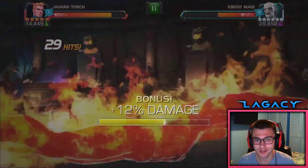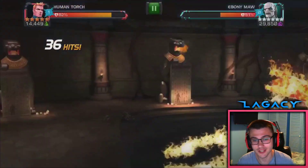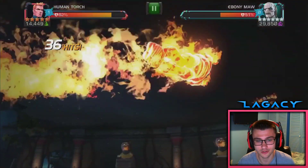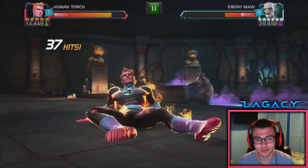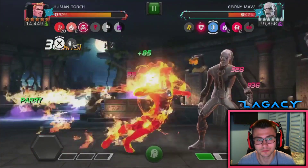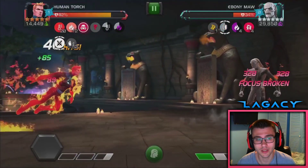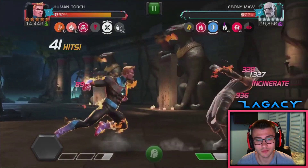You can see right there I charged a Heavy attack before I used my Special 3. That's a neat little trick because that's how you increase your temperature — by charging Heavy. So if you can't really get an in, you can't really stun the opponent, just charge it and drop the L3. It's kind of a safe way to do it. Right here we hit a Nova Flame because we're so hot, and it's doing some great damage, man.